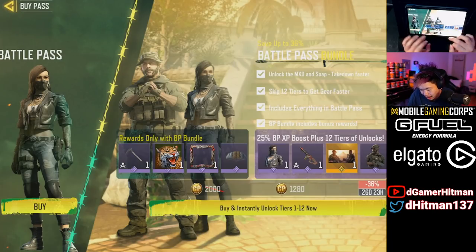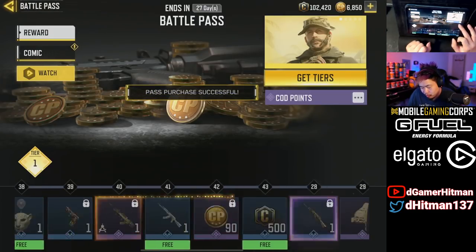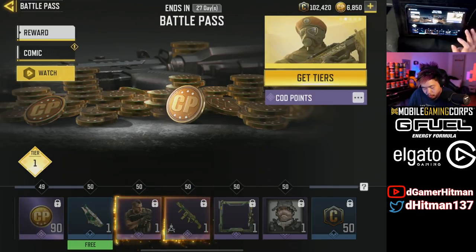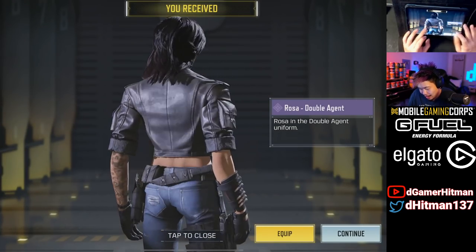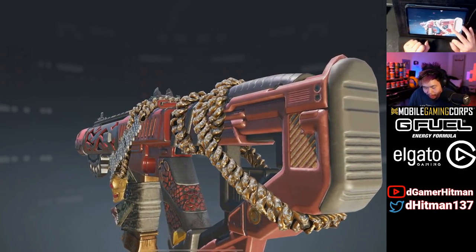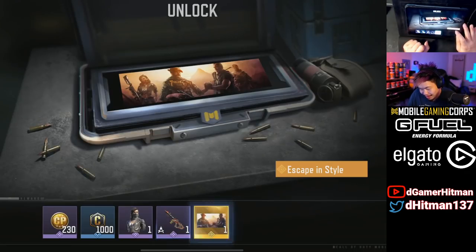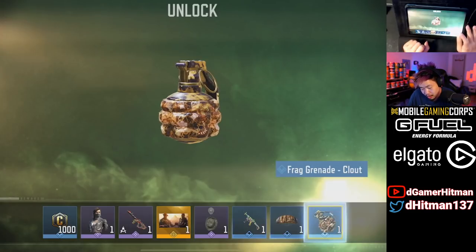Let's go ahead and buy the premium battle pass — it gives extra bonuses like the Sickle and extra XP toward the pass. We're gonna buy 12 tiers and then 9 more levels. There we go — Rosa unlocked. Also got the ICR, which I thought was the HVK at first — we escaped, and that's interesting.